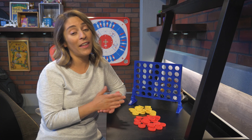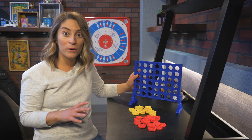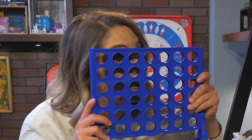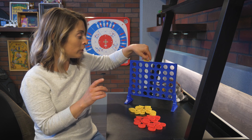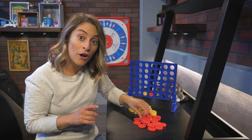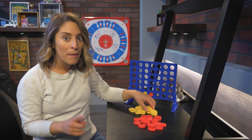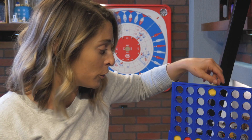Connect Four is a lot like Tic-Tac-Toe, because you're trying to make a line. But instead of playing on the dirty ground, you get to use one of these — a plastic coin trap. Players take turns inserting discs into the coin trap like this. And the first person to get a line of four in a row wins! But remember, not only are you trying to get four in a row, but at the same time you're trying to prevent your opponent from getting four in a row.